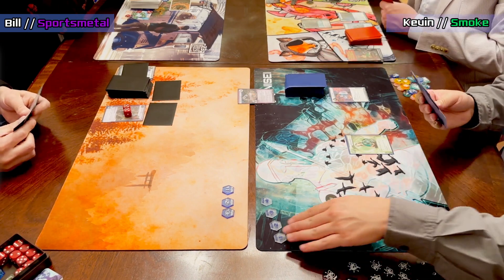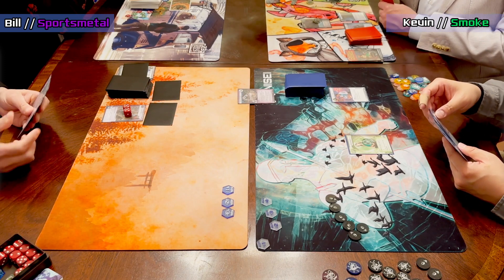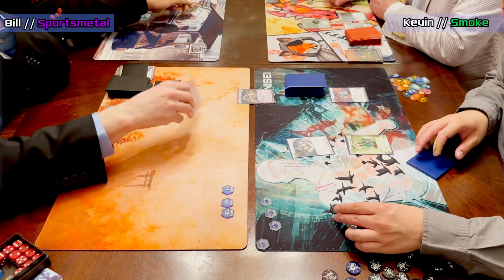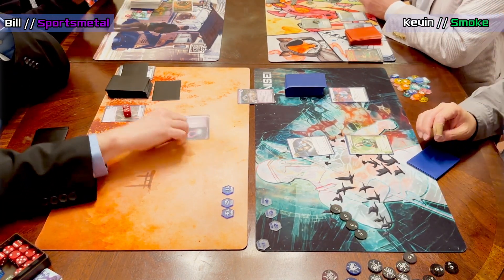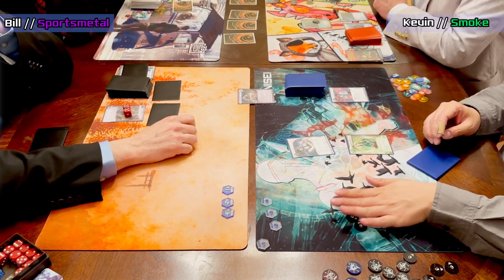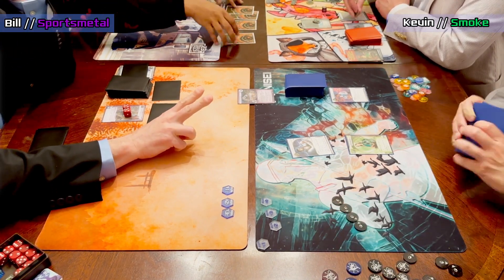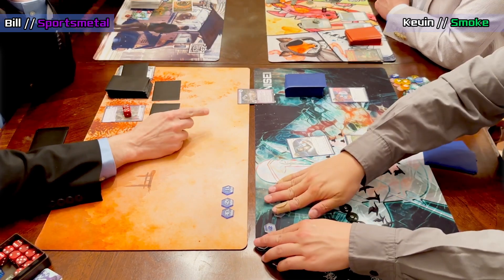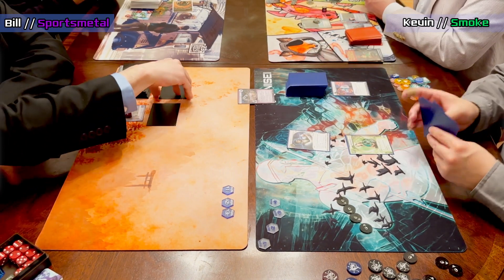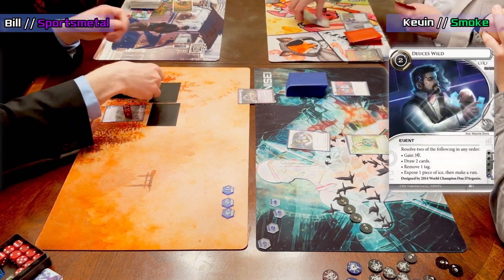Kevin's looking to set up and find some way to start pressuring Bill. We're going to expose the Magnet on HQ — that's a fairly safe run. There's no Clot in the list, which is confirmed, so Smoke has to play a little more aggressively. They're kind of just a regular runner without most of the Shaper tricks.